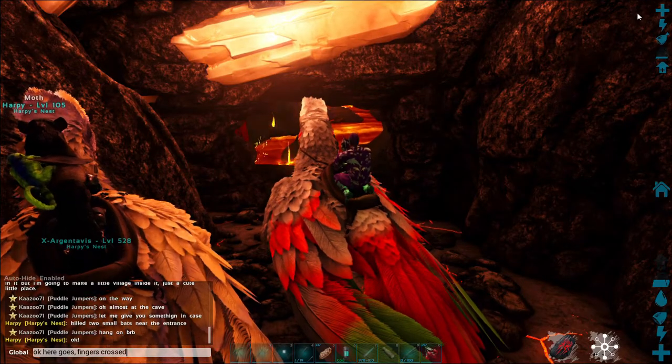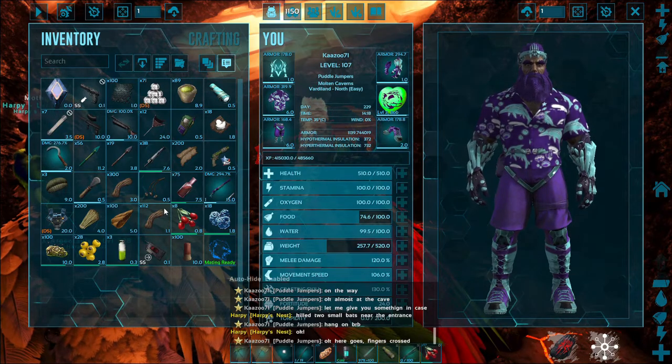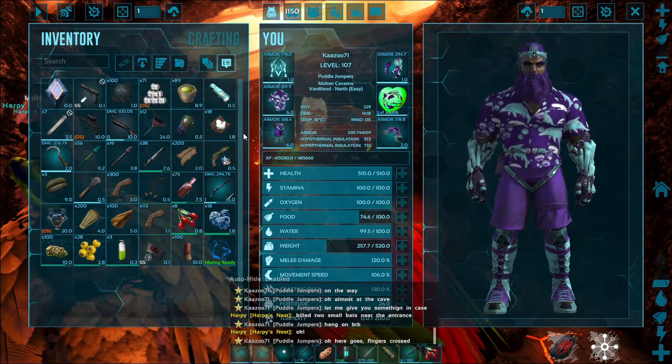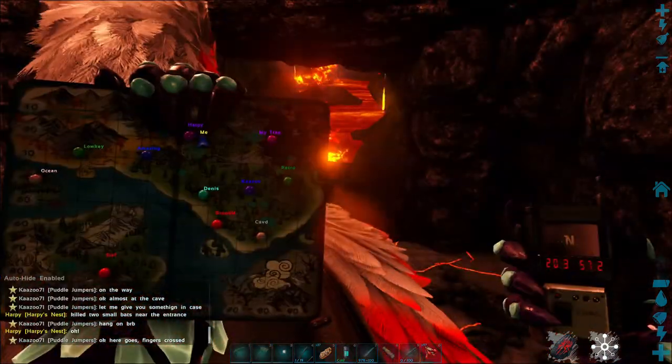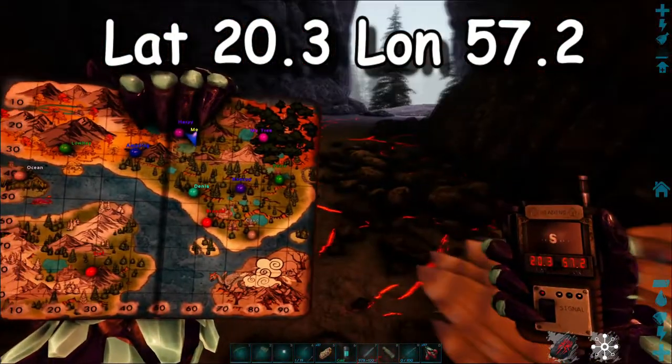Alright guys, Kazoo71 here on Fjordor. I want to show you guys the cave where the Clever and Pact artifacts are located. Here's a coordinate: it's 20.3, 57.2. That's the actual entrance.